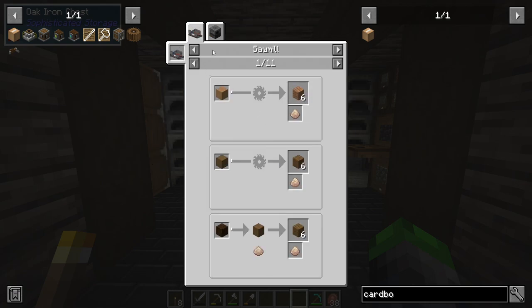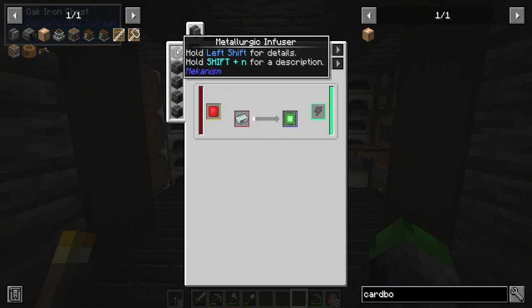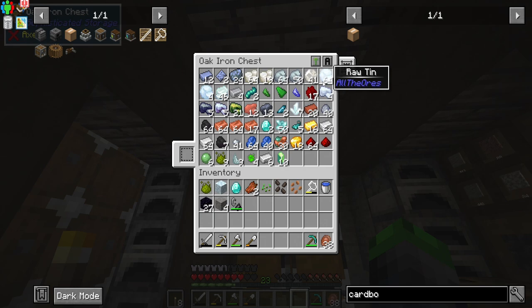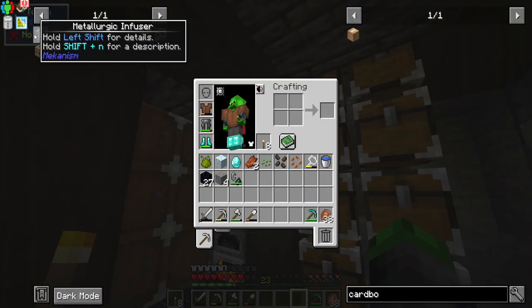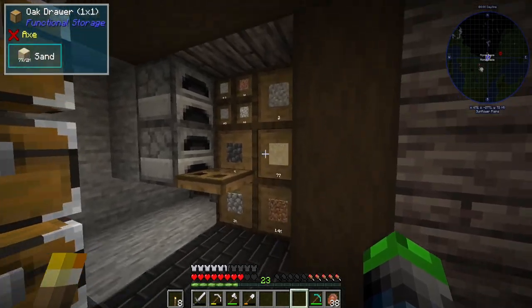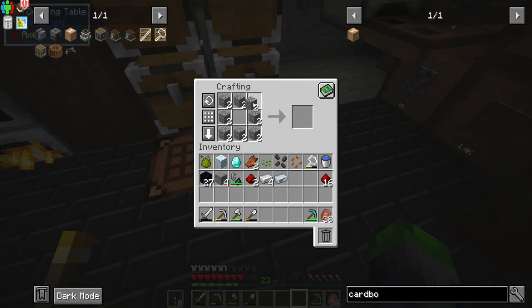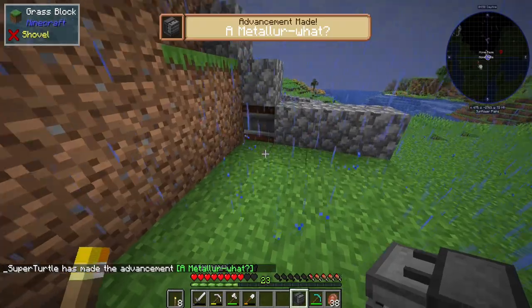We need sawdust for Mekanism, which means we have to make a precision sawmill, which means we need basic control circuits, which means we need a metallurgic infuser. We should have everything we need. I don't have any osmium smelted, which is a bummer. We need two redstone and four iron, and a total of sixteen redstone should suffice. Boom — metallurgic infuser!